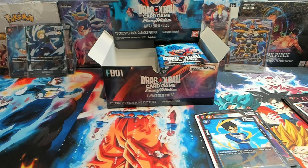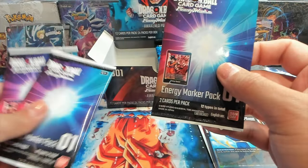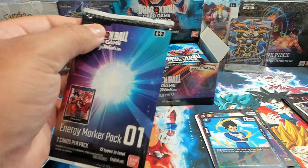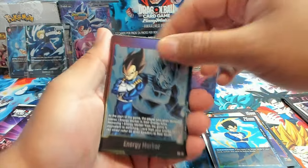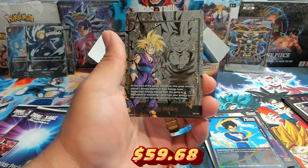At the start of the second half of the box I want to take a little time to open up the energy marker packs — that's right, we're looking for the Gohan gold card. Let me get my trusty box cutter. I do really like the backs of these cards — I wish more of the cards looked like this. We have the Vegeta and — oh, let's go — Gohan! This is what I wanted!